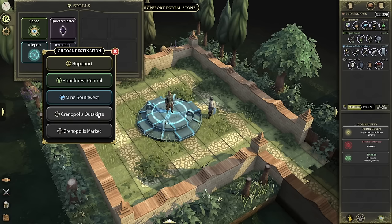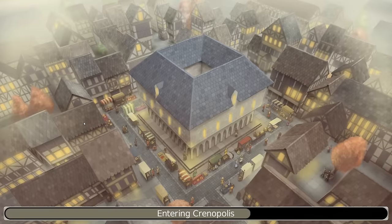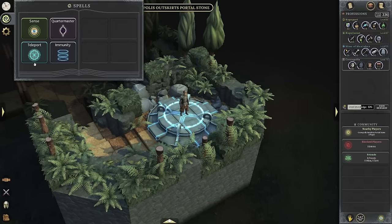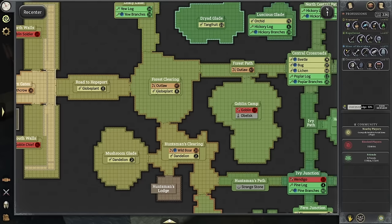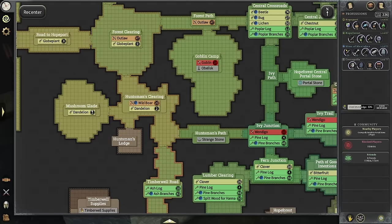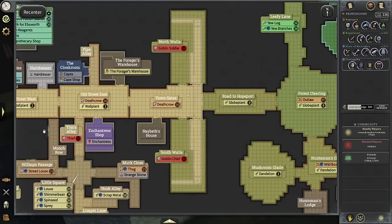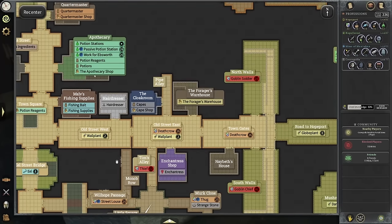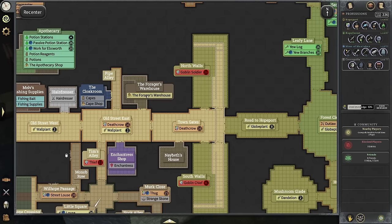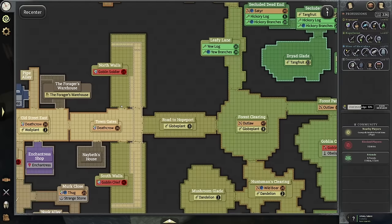Let's go back to Chronopolis as we talk about gathering in Episode 2. If you made it to Episode 2 and started gathering, you aren't going to be able to bank anywhere easily, because there's no bank in Episode 2 for your resources. You'd be starting with the globe plants by the road to Hope Port, and the huntsman's clearing with dandelions. To bank these, you actually have to run back through the town gates to Episode 1 and go to the apothecary — that's your bank for your Episode 2 gathering profession.